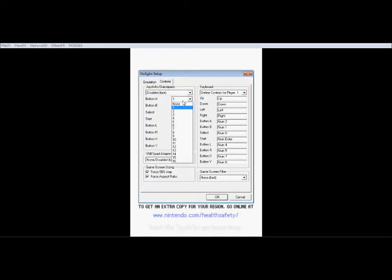Button A. Up. Down. Button A. Button B. Start — Enter. Button L. R. X. Y. Alright.